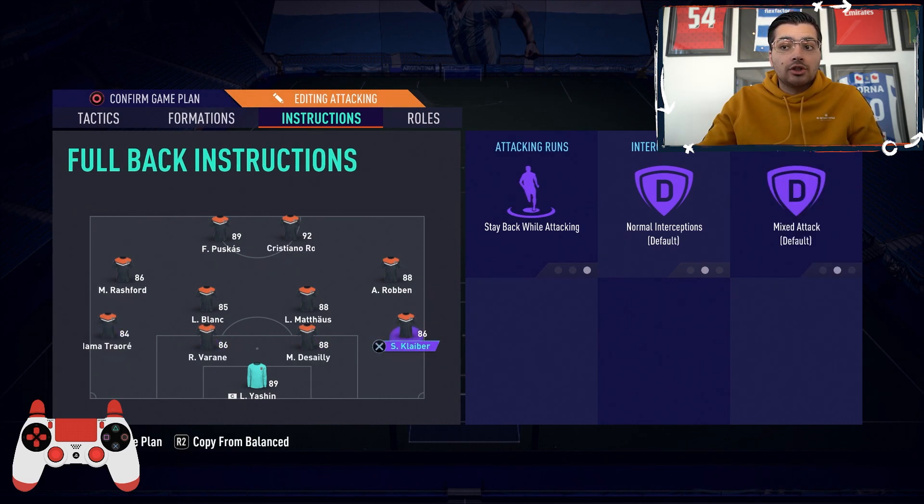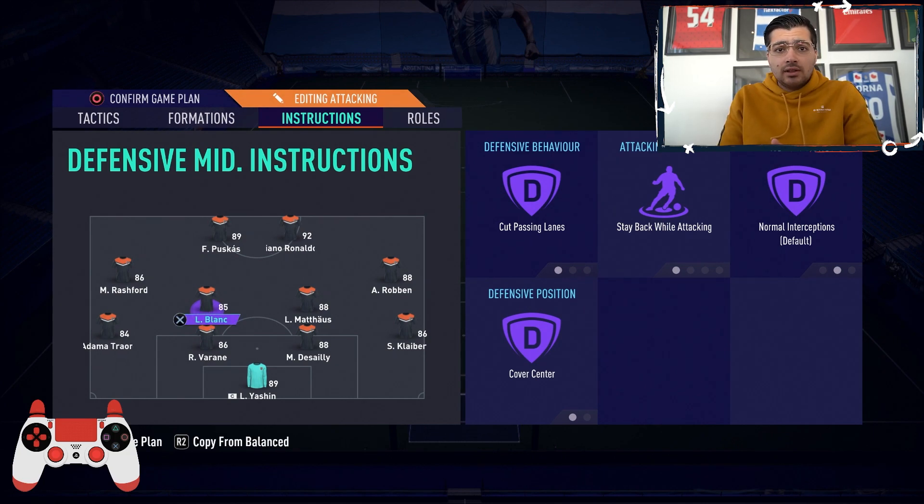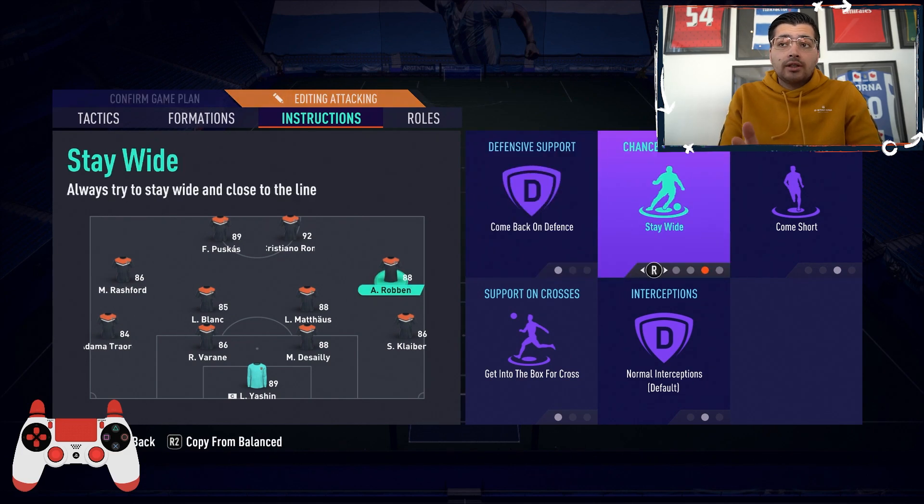For player instructions, the CDMs are pretty basic: cut passing lanes, stay back while attacking, and cover center. Cut passing lanes is personal preference, but the most important instructions here are stay wide and come short.